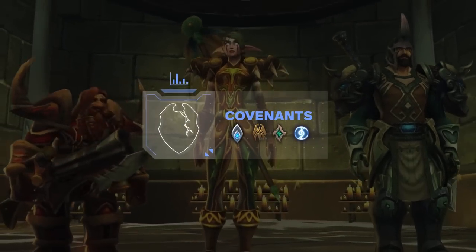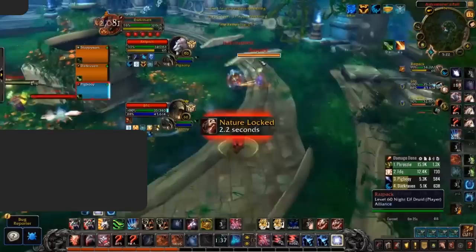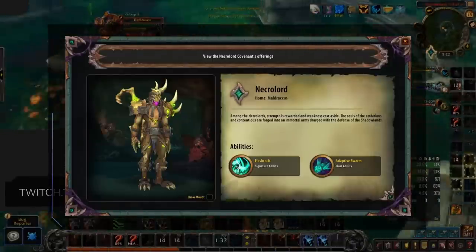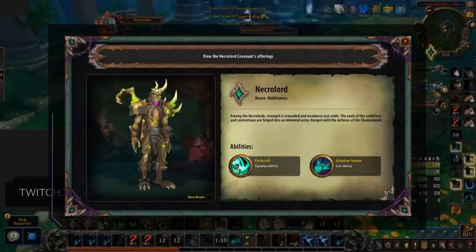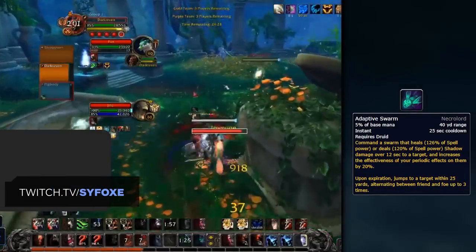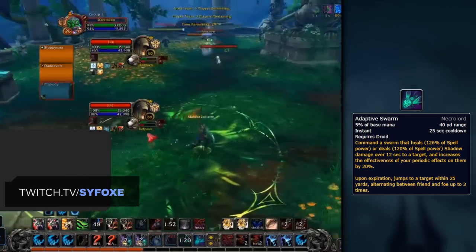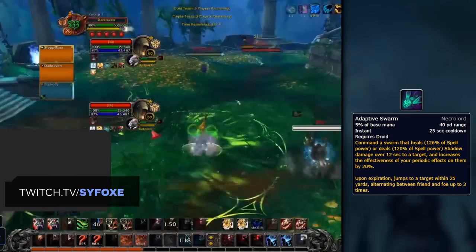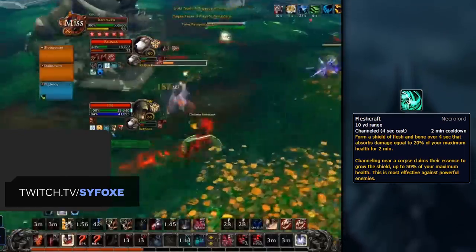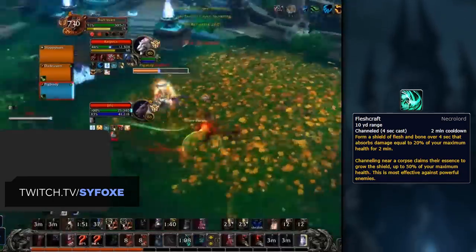Now it's time to move on to the new additions to the game added with Shadowlands: Covenants, Soulbinds, Conduits, and Legendaries. First of all, let's begin with your Covenant choice. For Feral Druids, there is only one real option as of right now, and that's Necrolords. The sole reason for this is to gain access to the Adaptive Swarm class ability. This ability is extremely powerful — it's a fairly short cooldown damage over time effect that also empowers your own dots. Short cooldown, high damage, it's just a great all-around Covenant ability. Siding with the Necrolords also gives you access to Fleshcraft, adding some nice extra self-survivability on top of CC immunity if a full channel is completed.